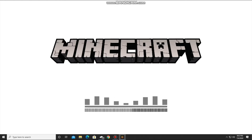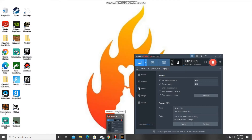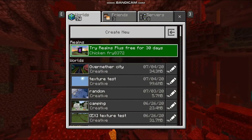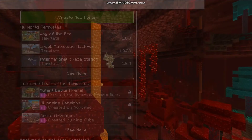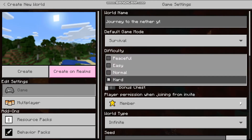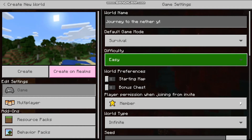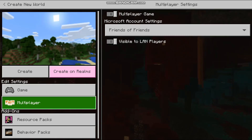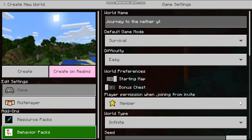Today I'm gonna be starting a new series called 'Journey to the Nether.' It's gonna be survival. I'll start on easy and once I get to water I'll set it to normal, and once I get to lava I'll set it to hard.